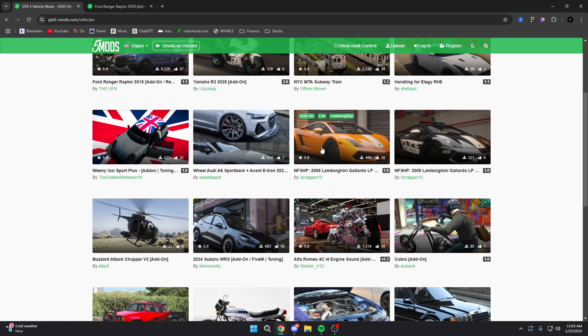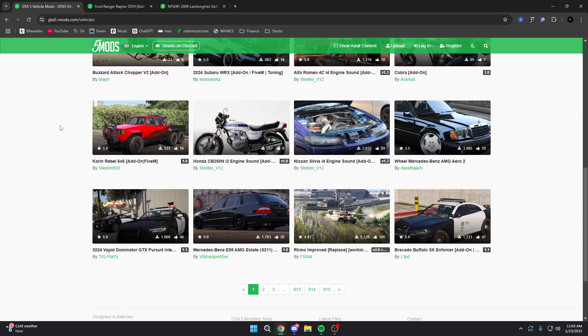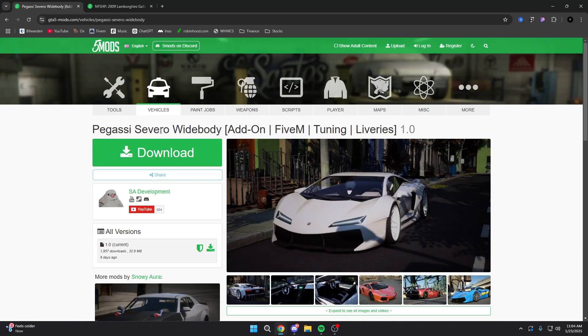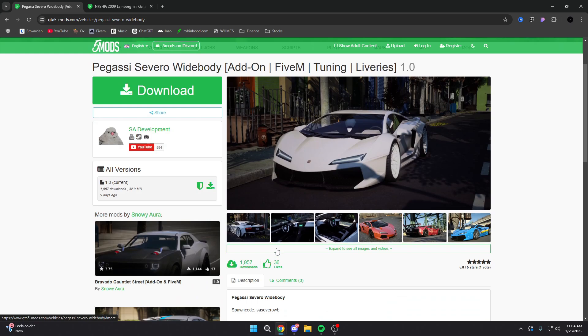So in today's video, we're going to be adding this Lamborghini — let's see if it works. We click onto it and we have add-on and template. Template is going to be something like customizing the car. I'm not a car developer, so I don't know how to actually customize cars, but if that's something you guys want a tutorial on, I'm sure I can figure it out. So you're going to scroll through this list. This is going to be a Pegasi Servo wide body Lambo — it's going to be an add-on for FiveM with tuning liveries. When it has liveries, it has things like this. That's why I recommend buying a high quality pack, because it'll come with cars that already have add-ons like liveries, spoilers, and all that kind of stuff. Some cars may not come with spoilers and different liveries.